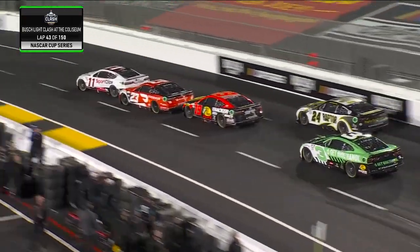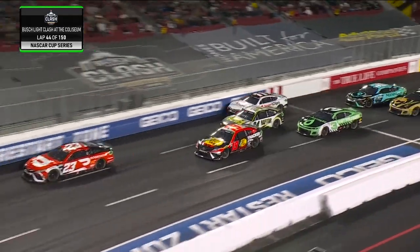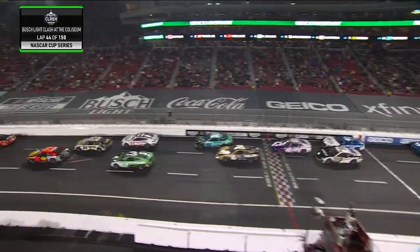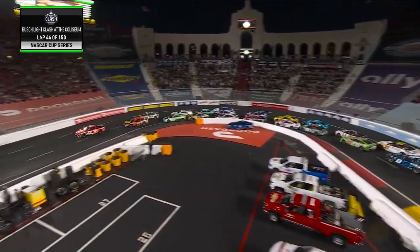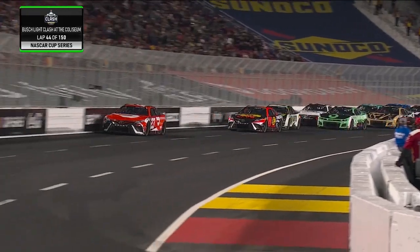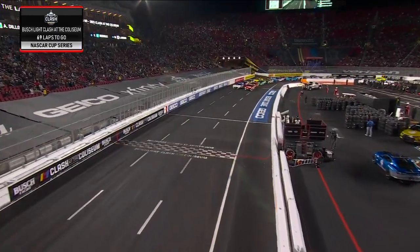There it is. Gained him a spot. How about two spots? Bubba Wallace just bumped his car owner, Denny Hamlin, out of the way. Actually, the 19 pushed him through his teammate. But hey, that's the product of it, you know. How do you do it? That's how you do it. You're going to have to move him. Everybody's put the bumper. You can roll on that outside, and that's what he's done.